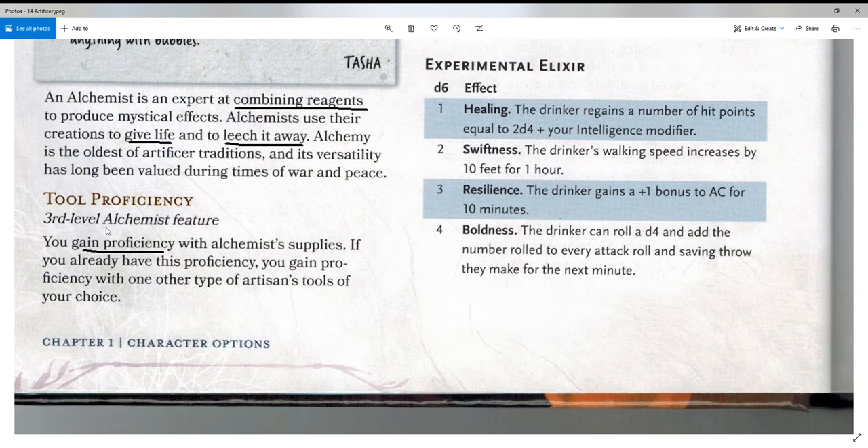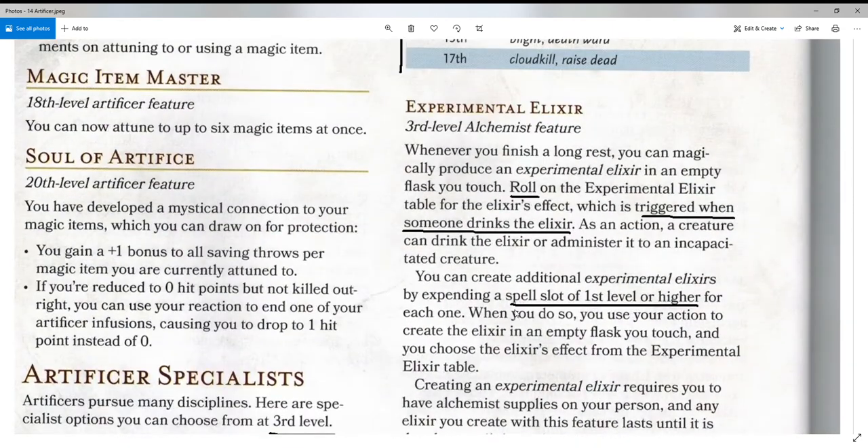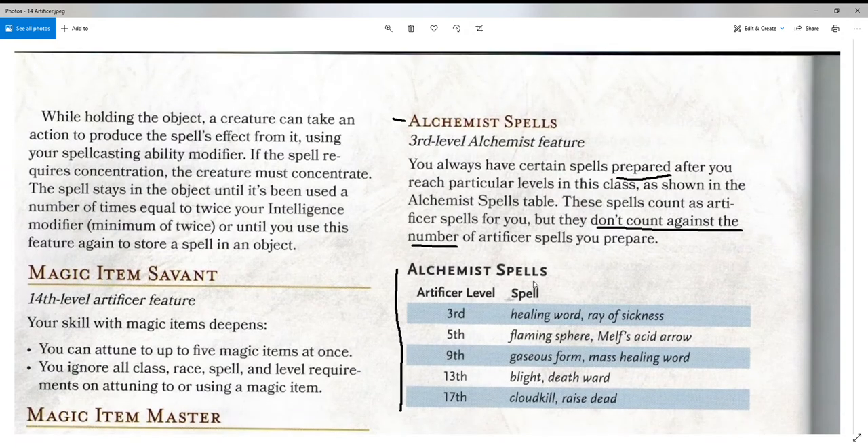At level three, as soon as you pick this up, you gain proficiency with Alchemist's supplies. If you already have this proficiency, you gain proficiency with one other Artisan's tool of your choice. Also at third level, you get your special Alchemist spells. You always have certain spells prepared after you reach particular levels in this class, as shown in the Alchemist spell table. These spells count as Artificer spells for you, but they don't count against the number of Artificer spells you prepare — so that lets you prepare more.